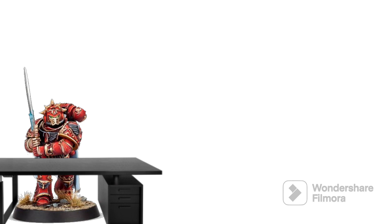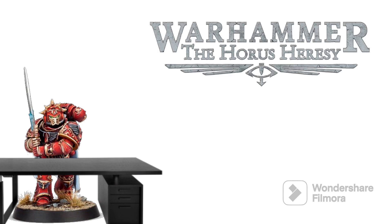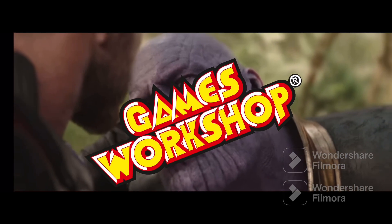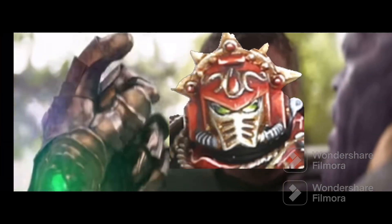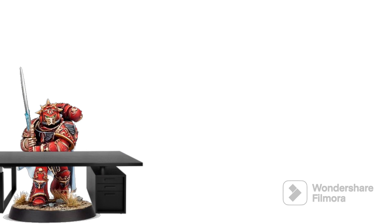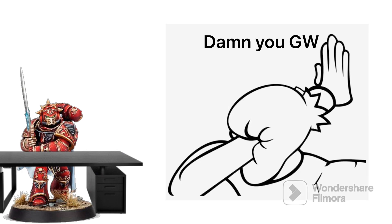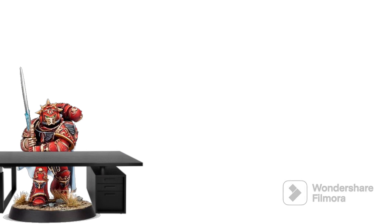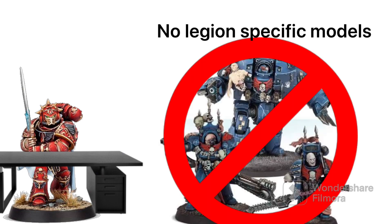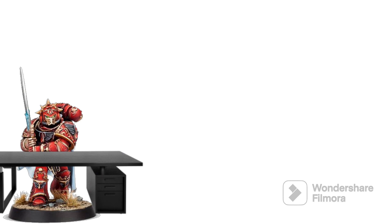Now, like a lot of people, I enjoy both Horus Heresy and Warhammer 40,000. Since GW got rid of my relic terminator and relic contemptor and put them into Legends, I'm going to spite them by telling you guys how to proxy almost every 30k model into 40k. This will not include legion-specific models. We'll be going from no-brainer to using a lot of brain cells. So here we go.